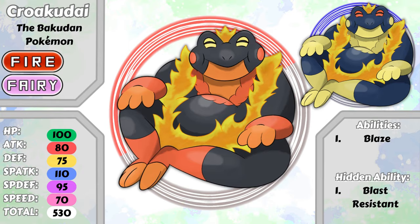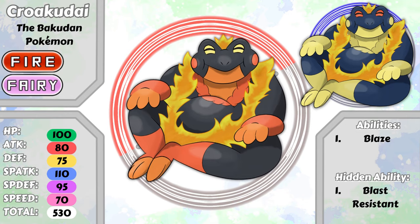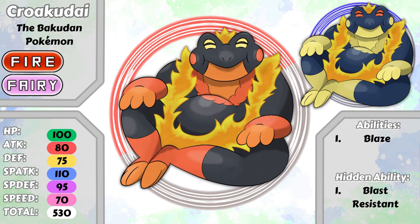The toad in this Pokemon comes mainly from the fire belly toad, along with Tumtoad and Bombelli. The 'croak' part of Krokodai's name comes from the sound toads make, and I'll talk about the 'udai' part a little later. Another part of his name comes from Bakudan, which means bomb in Japanese, going along with Bombelli again. Bakudan can also be used when describing food in Japanese, like a flavor bomb, which goes with the whole idea of this line having big bellies.